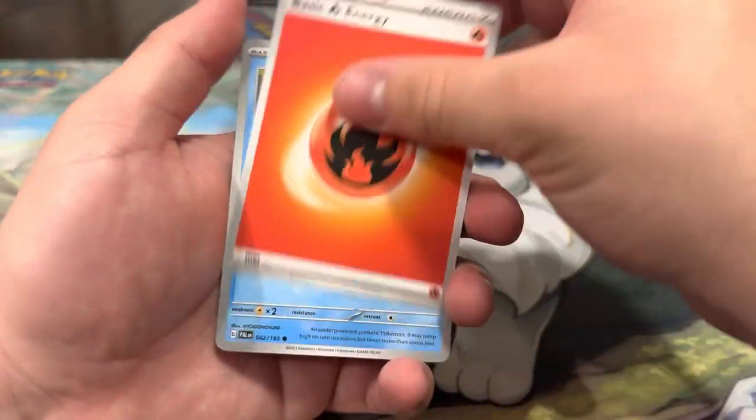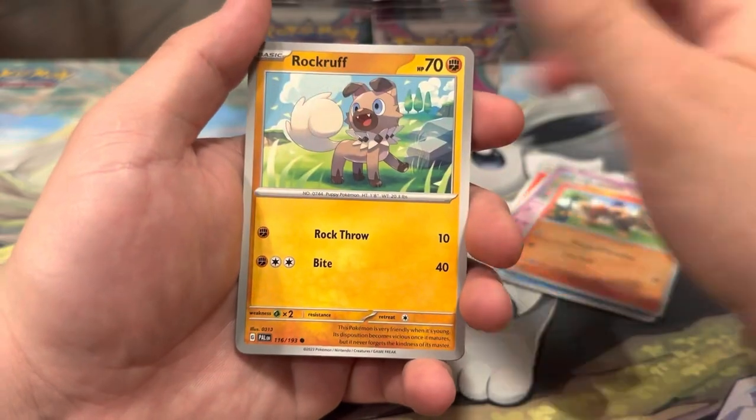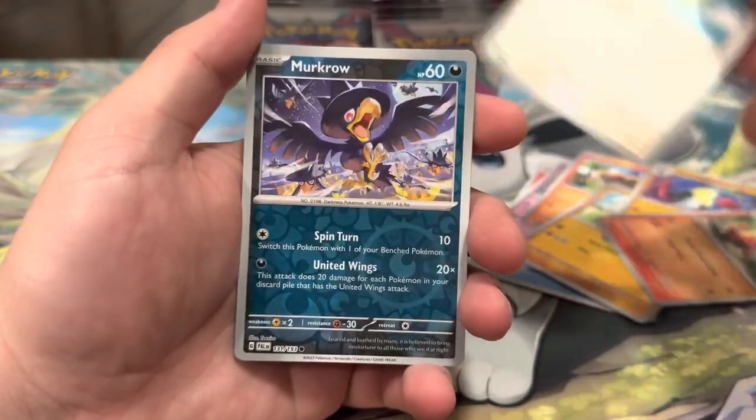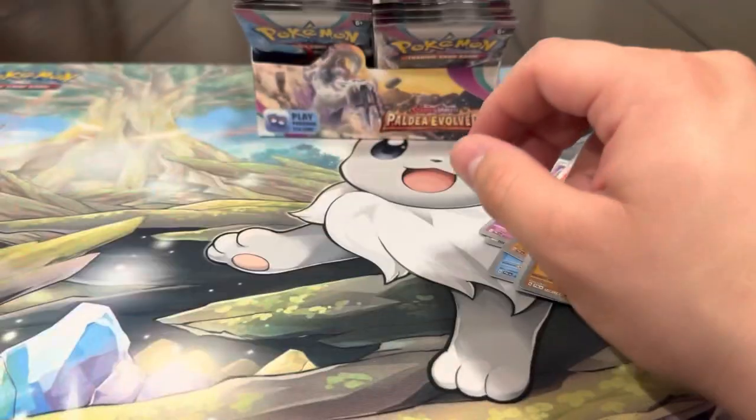Last 10 packs — I always count wrong so probably not exactly right. Litleo, Rockruff, Toxicroak, Crocalor, Pelipper, Murkrow, Glimmet, and a Wigglytuff. Let's keep it going.